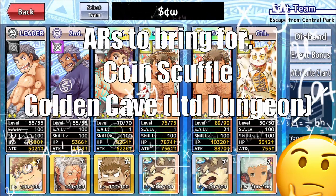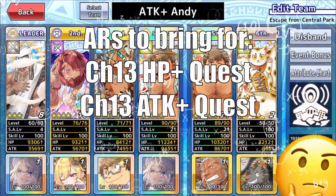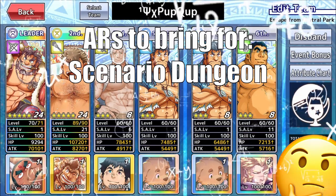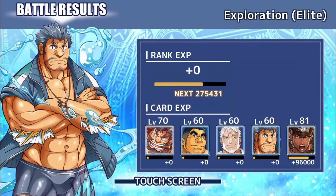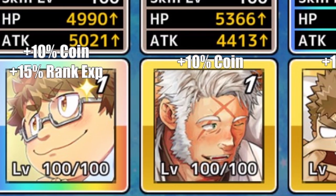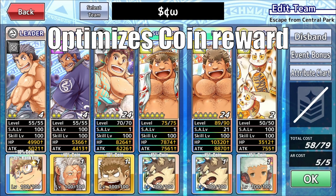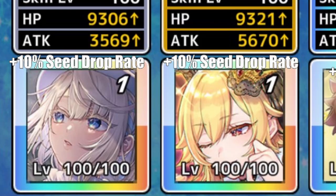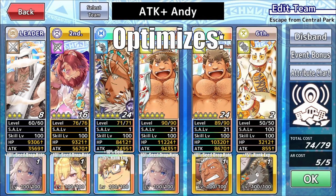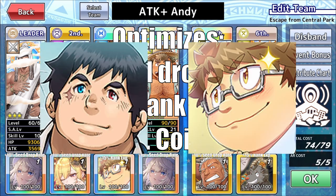As for ARs, determining their worth requires a significantly different approach because of how the state of the game stands now. Unlike with units, optimization is the name of the game when it comes to value judgments. Although optimizing for speed and reliability are a high priority, no other factor is quite as important as resource optimization. Unlike with units, we are at a stage where all six team AR slots can be filled with resource boosters. What this ultimately means is it will always be suboptimal to bring non-boosters, except in the case of challenge quests. In other words, boosters are king. This is the case even if the booster in question doesn't even have accompanying battle effects, which is in fact the case for some of them.